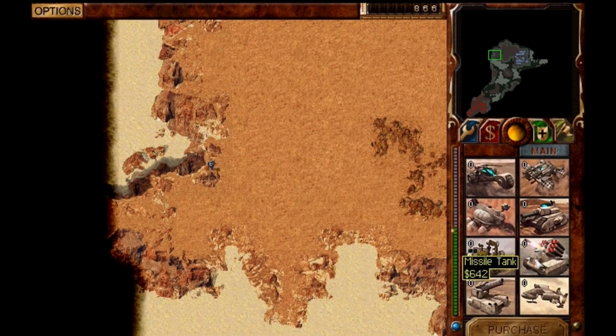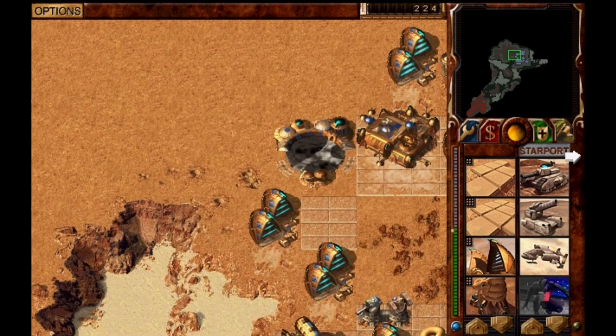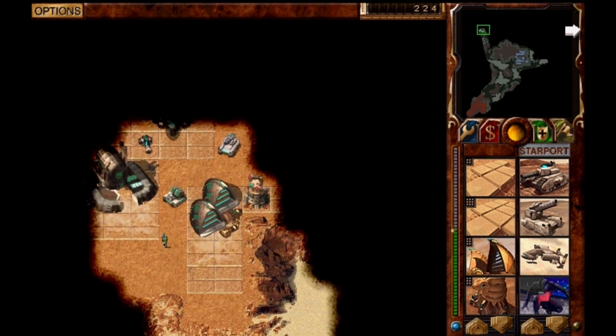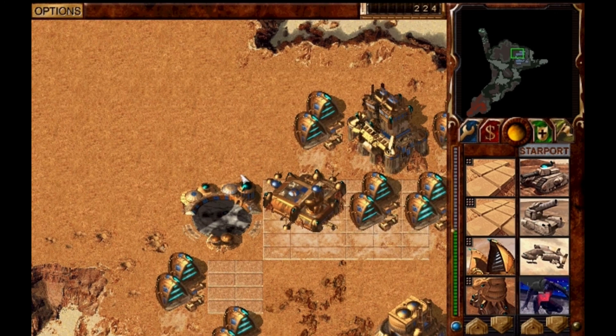I'm going to order one missile. Order placed, delivery in T-5. And if you are counting with me, you can see it's not seconds — T-3, still T-3 left, still waiting, T-2, T-1, one more to go. And now a Zeppelin comes and drops me the unit. Yippee!